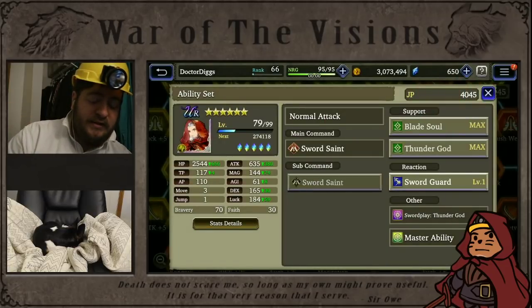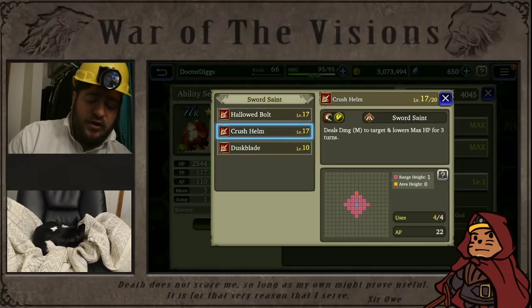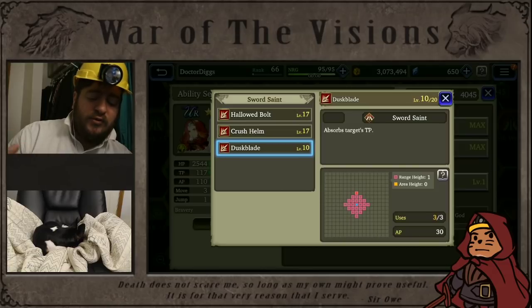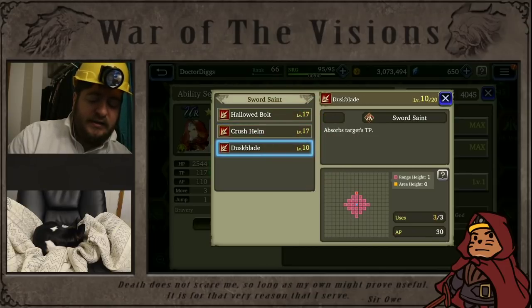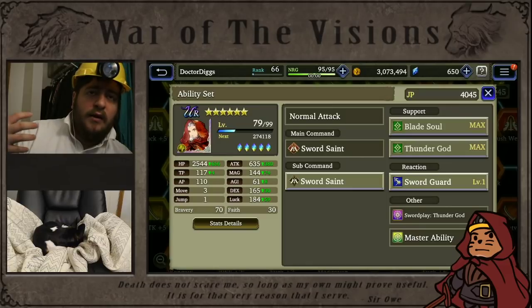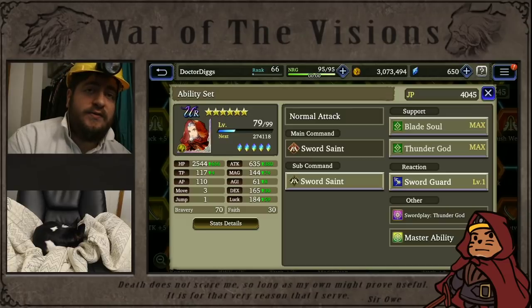Now we're going to look at what his sub job brings. His sub job brings Hallowed Bolt, which is an AOE damage attack; Crush Helm, which is a single target; and Dusk Blade, which is an absorb target's TP technique. I kind of have to look at Crush Helm's high AP, Hallowed Bolt's high AP, and Dusk Blade's high AP, and wonder: do I have the capability to get to that AP in the first place? Does he have the survivability? Does he have the passive buffs to raise his AP up?